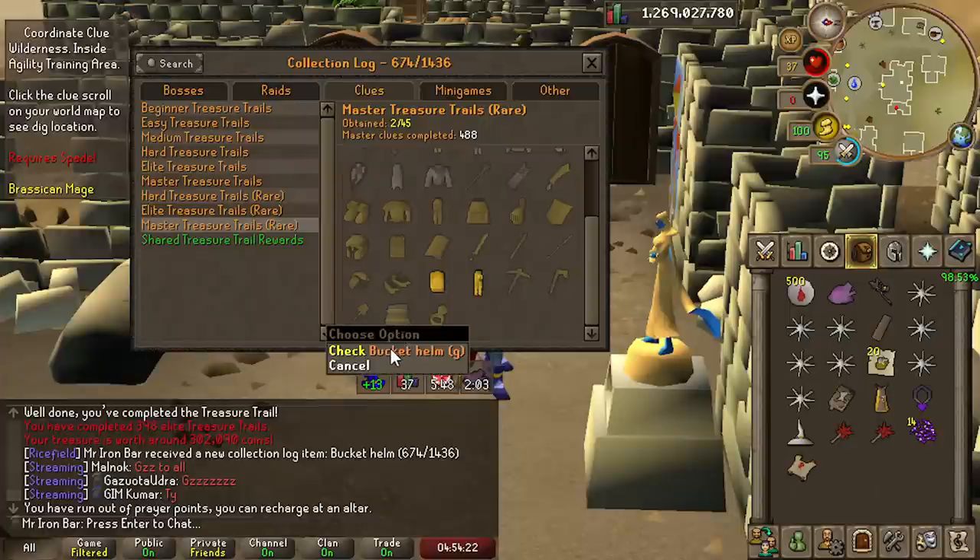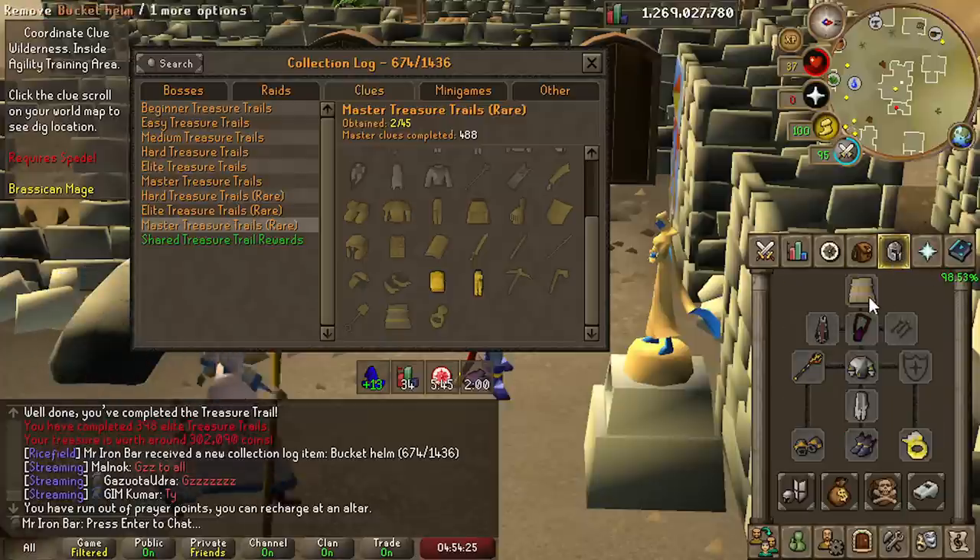I was thinking about the Bucket Helm G that comes from Master Clue Scrolls, so this is not the same one. But still — the Golden Trim.